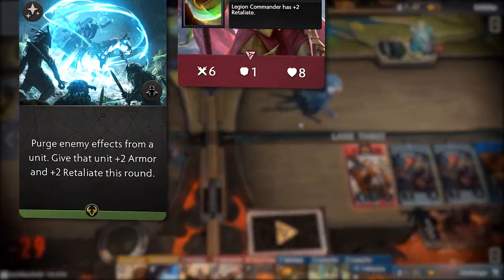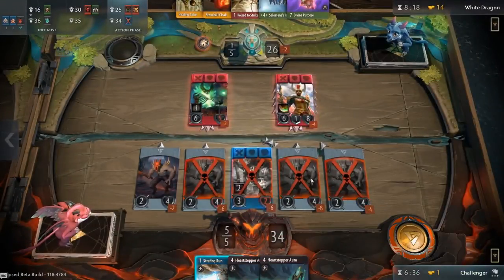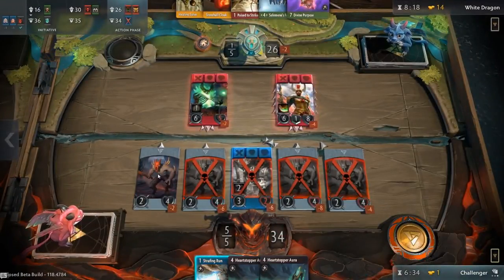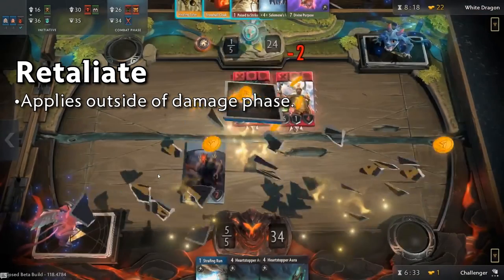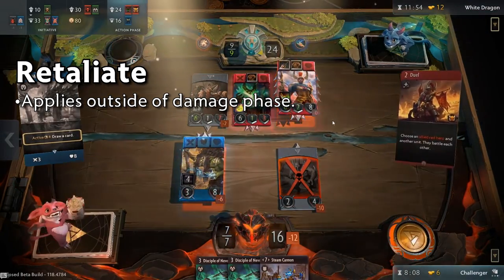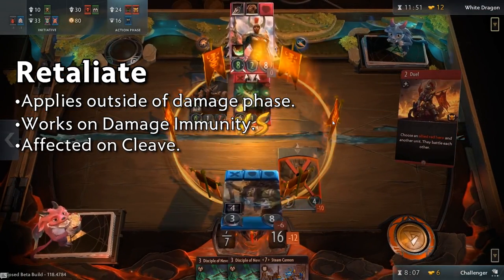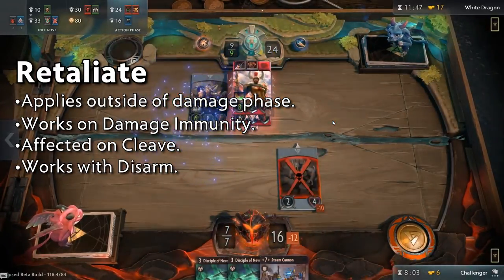The Retaliate mechanic is a more indirect method to deal damage to enemy units. Attacking a unit that has Retaliate will force the attacker to take extra damage in return. This applies to any attacks that occur outside of the damage phase, works on targets that can't take damage because of damage immunity, triggers when affected by Cleave, and activates even if a target itself cannot attack when afflicted with Disarm.